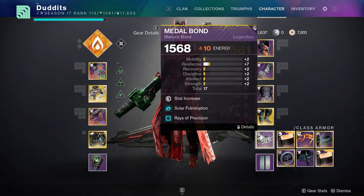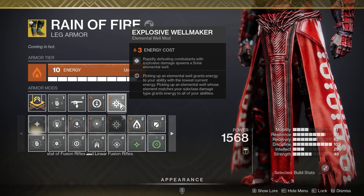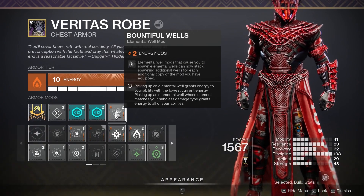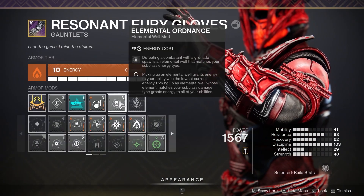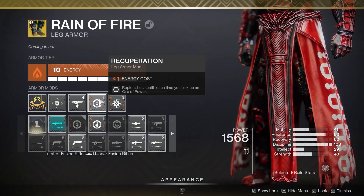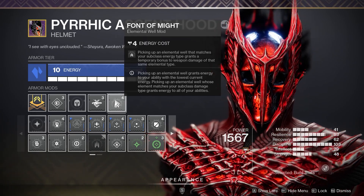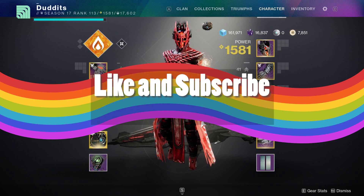For mods: Solar Fulmination, Rays of Precision, and Explosive Well Maker — because you're exploding everything, every explosion creates a solar elemental well. I'm also running Bountiful Wells to double the wells I'm getting, so you'll create two wells every explosion. Elemental Ordinance works really nicely with fusion grenades and the well mods together. Finally, Font of Might for an extra 25% damage whenever I pick up a well — and that stacks with Radiant, so you can get massive damage increases. Check the comments for the DIM link.